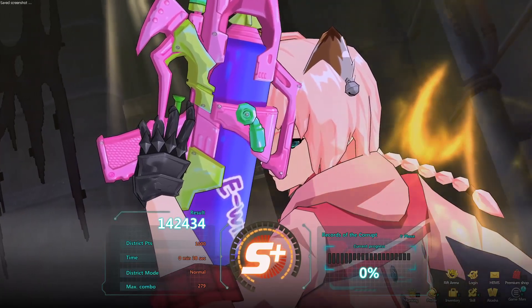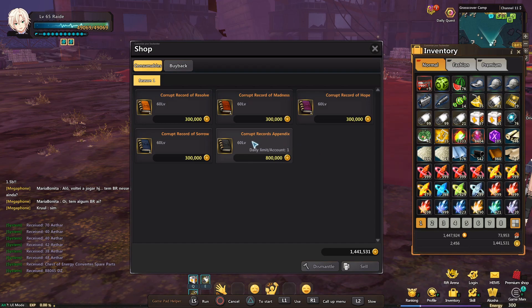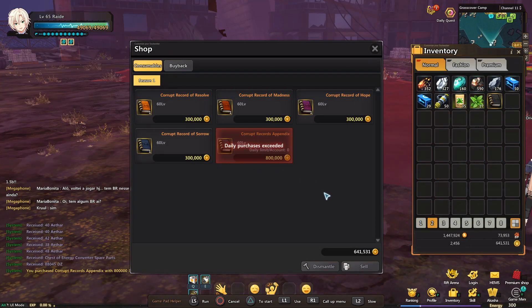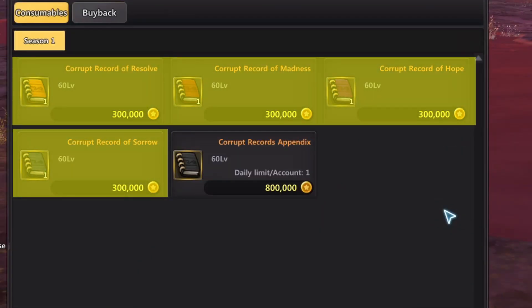Other than dropping fashion, you can get BP and EC parts from this raid. The book to run this raid does cost 800,000 DZ, so if you don't want to farm this and totally skip it, that's totally understandable. You can only buy one book per day, and this limit is account-wide. The other books only exist if you want to replay the story again, and they don't have any noteworthy drops.